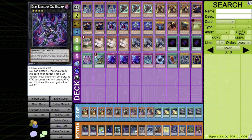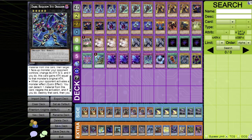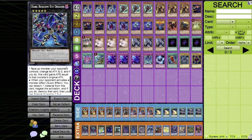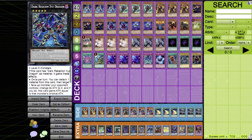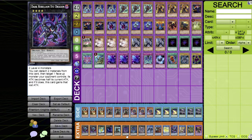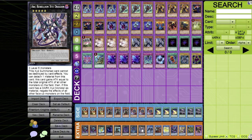Dark Requiem XYZ Dragon, if it has Dark Rebellion as material, gains two bonus effects. The first halves a target monster's ATK and gains that ATK. More importantly, the quick effect: when your opponent activates a monster effect, detach one material to negate the activation and destroy that card, then special summon one XYZ monster from your graveyard. You access this by going through Phantom Knights into Dark Rebellion then ranking up with Rank-Up-Magic Force.